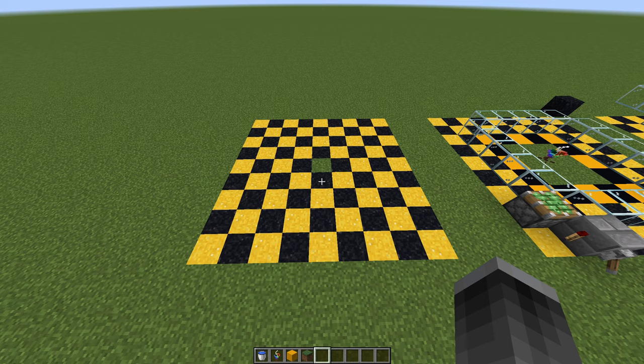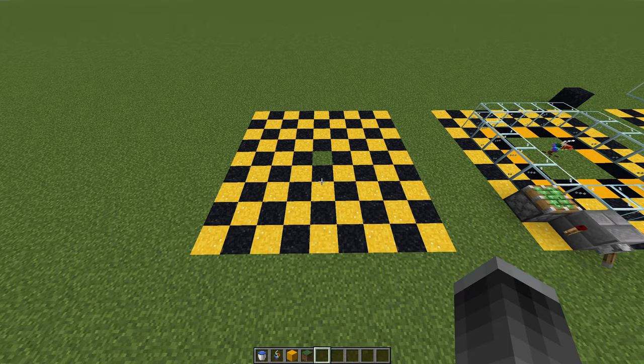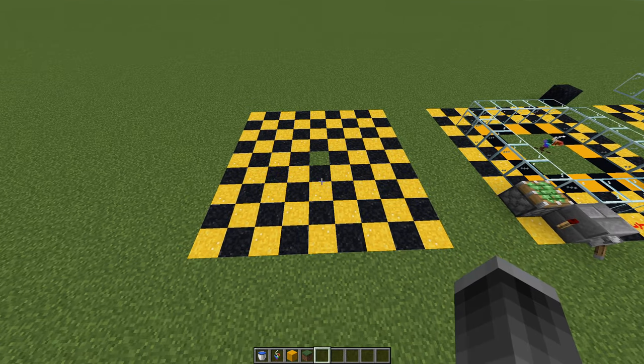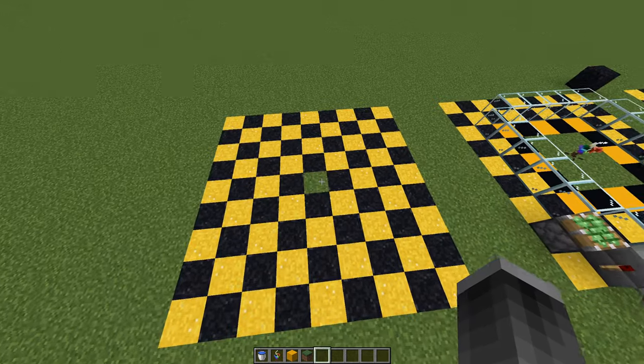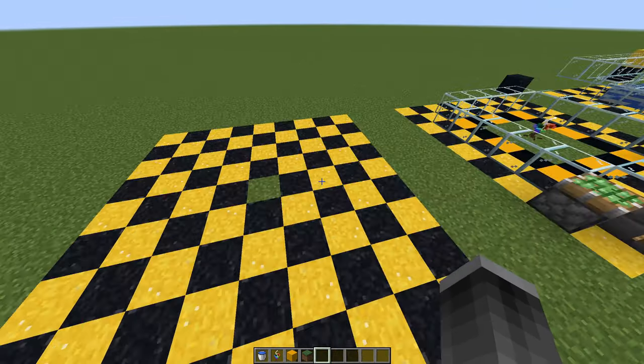I'll get right into what the build looks like here. This machine takes up a 9x9 area and is 7 blocks tall, provided you start on a flat surface. So, a 9x9 with a dirt or grass block in the center for the Spectralis to be placed on.